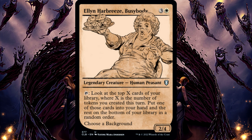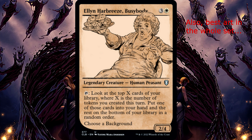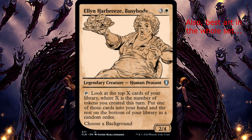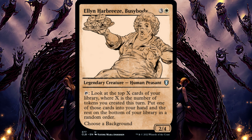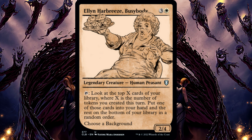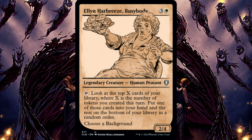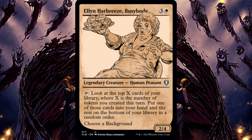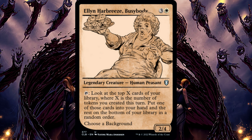Ellen Harbury's Busybody. If an effect creates a copy of a permanent spell, that spell becomes a token on the battlefield under your control, but that token has not been created — it won't count for Ellen's ability. For more information about things related to this, check out Tough Rules and Cool Interactions Episode 1, as I covered this in that episode.